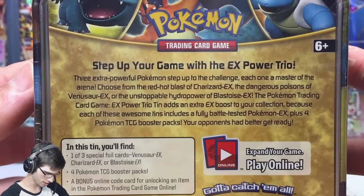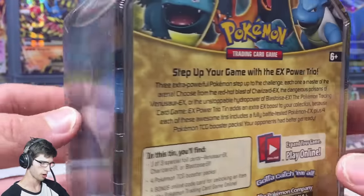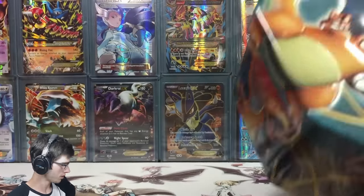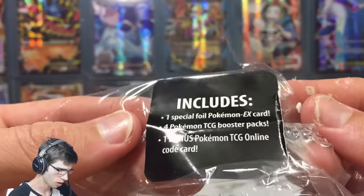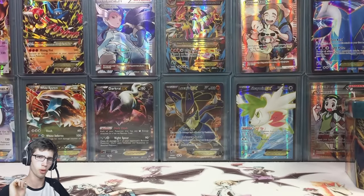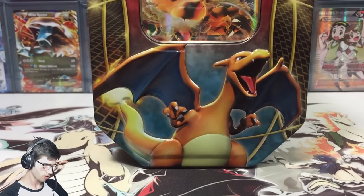I'll get a nice close-up on cam for you guys here. This is the EX Power Trio — the Kanto Power Trio. This is what we'll get in today's tin. While I talk I'll just bust into the shrink wrap and get cracking into this thing. I could ramble all day about Charizard — he's the fan fave of course. So on the sticker we've got the special foil promo EX card for Pokémon TCG, booster packs, and one bonus code card. The Charizard promo is for online — I think this is before they got the app — so I'll just throw that to the side.